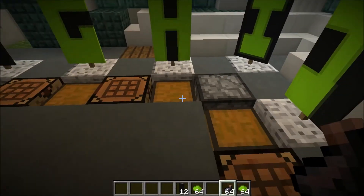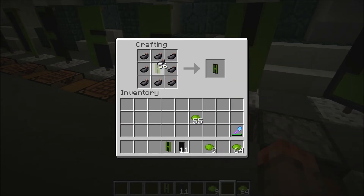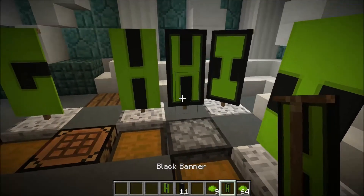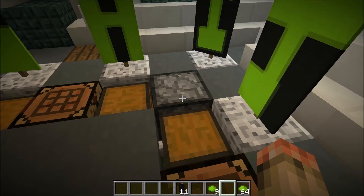H is a very simple one. It just takes nine dye and a black banner. Just go up, up, and then to the side. Then you can also have it like this — and then you've got your H. Two different H's.